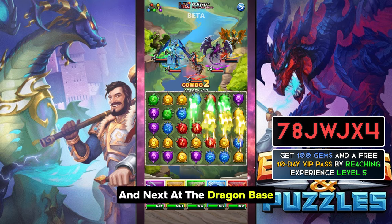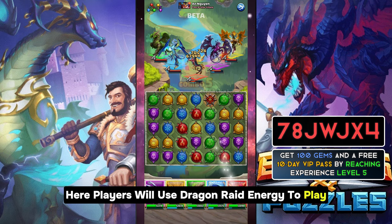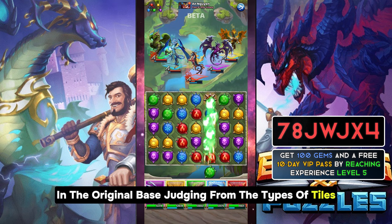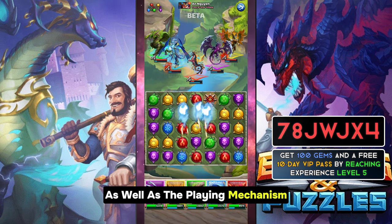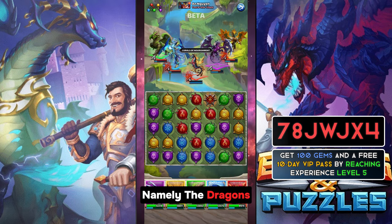The Dragon base also has a Dragon Raid feature, where players use Dragon Raid energy to play. Overall the Dragon Raid feature is very similar to raids in the original base in terms of tile types and playing mechanics — the only real difference is the characters used, namely the Dragons.